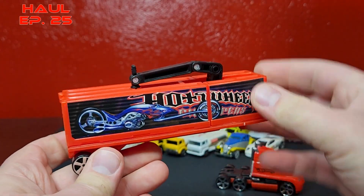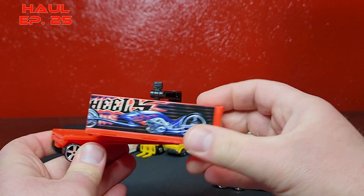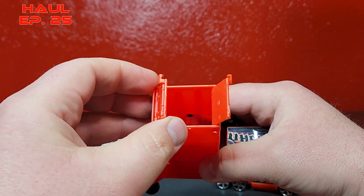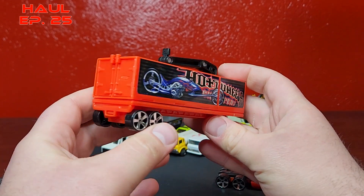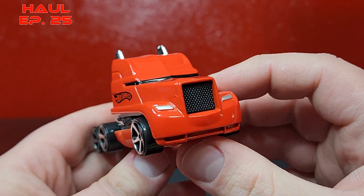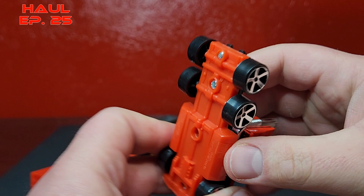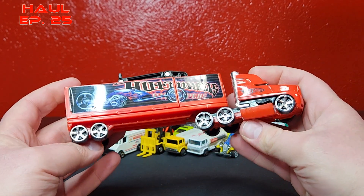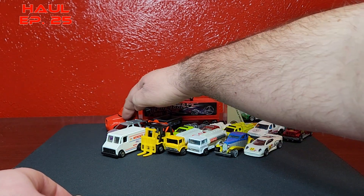It snaps on there and then lifts the entire container off - you can put the whole container down on the ground. The container also opens in the back, so you can put the Hammer Sled inside, close it up, and get it back on the truck. It just snaps onto this giant giant truck. It's pretty generic, definitely very fantasy, not as fantasy as the ones they make now. The trailer is 100% plastic on everything, and then the majority of the truck is plastic with a metal cab.